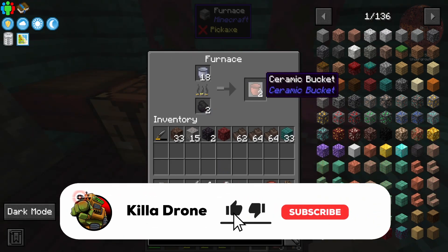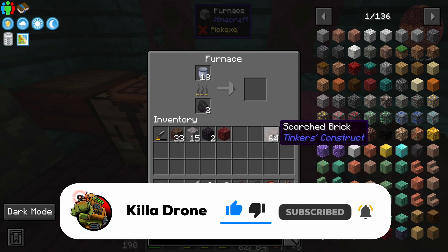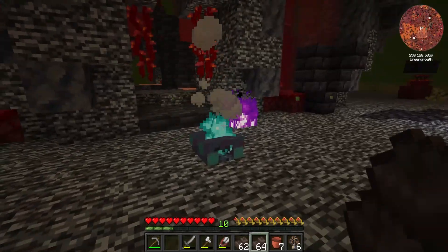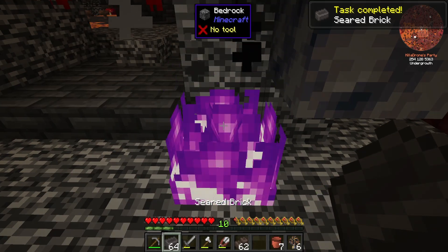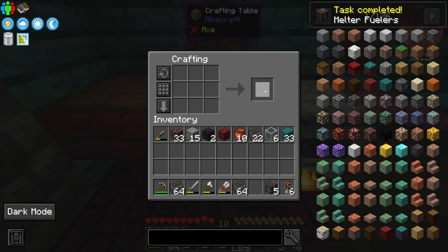While I wait for all of these buckets to finish cooking up, it's probably a good idea to go ahead and change these scorched bricks over into seared bricks. We can do that very easily with our Spirit Fire — just throw these guys in and there we go, we got ourselves some seared bricks. I think five fuel tanks should be enough. Let's hope that it's enough.